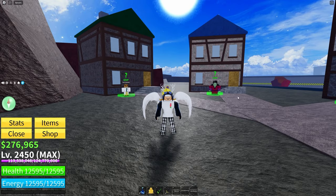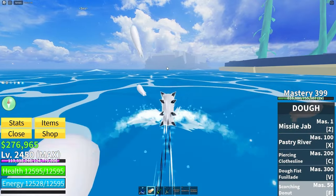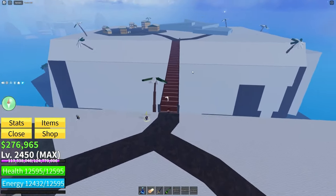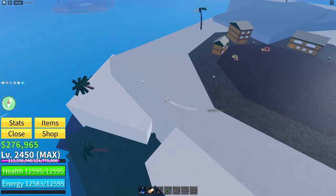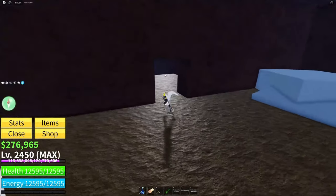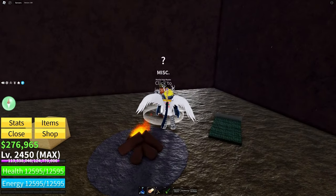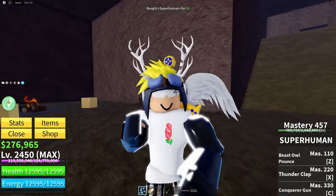Once you have all your fighting styles to 400 mastery, make your way to Snow Island — there's a secret place behind it. Once you're on top of Snow Island, cross the bridge, walk past all of the NPCs, and go to the back. There's a secret door you go inside of, and then another door, and then there's this man. You're gonna talk to this guy to buy Superhuman — it costs 3 million belly.